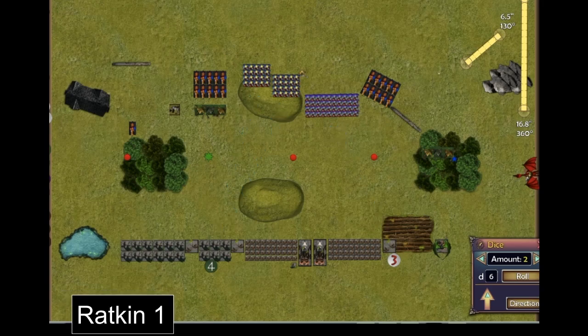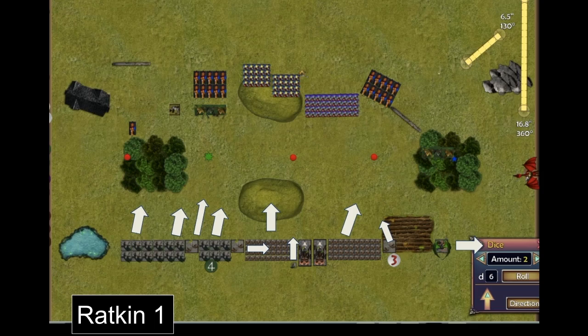On to Ratkin Turn 1. The three hordes of Nightmares moved up, as did the weapon teams, the two Tunnel Slave hordes, the weapon team and the Warlock — basically everyone moved forward. The Demon Spawn shifted to the right to stay outside line of sight of the Dragon, so I couldn't attack it next turn.